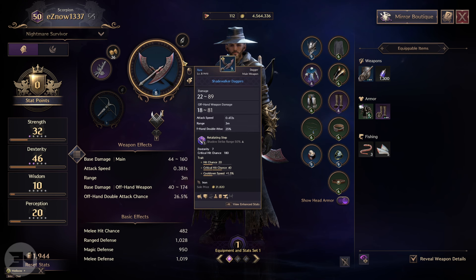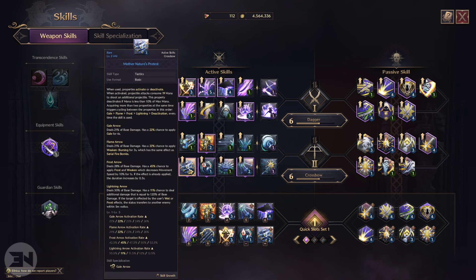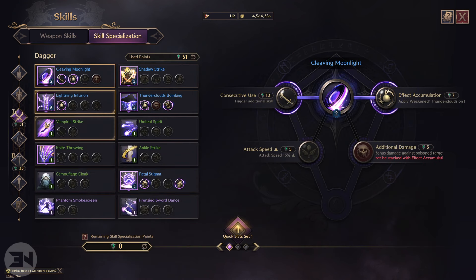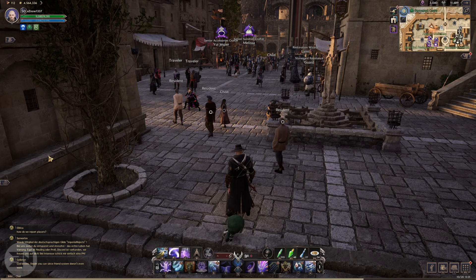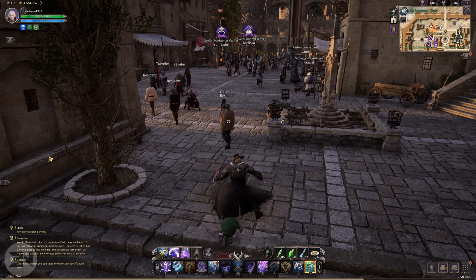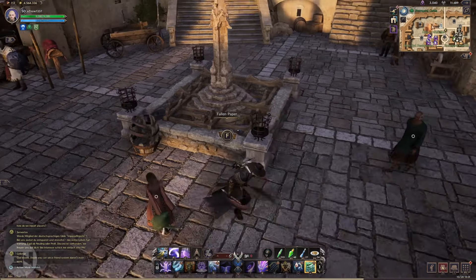There's a boss coming up called Kawazan that has a chance to drop the Twilight Daggers — melee critical hit chance increases by 250 at night and 125 during the day. I don't see any daggers being better than that for DPS. You also want to look at offhand double attack chance — you want that as high as possible since you're carrying two crossbows and two daggers. For example, my crossbow has a 22 chance and my current daggers have a 25 chance.